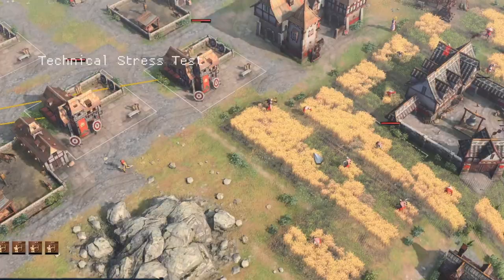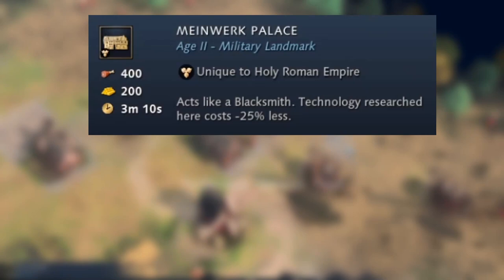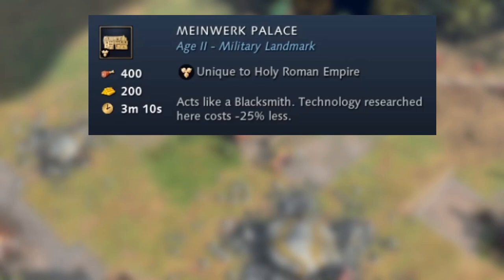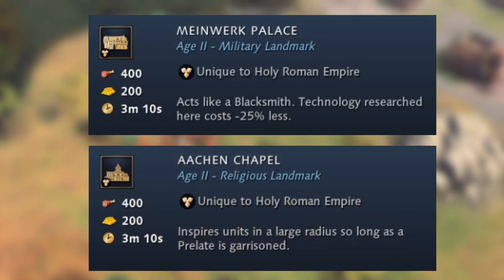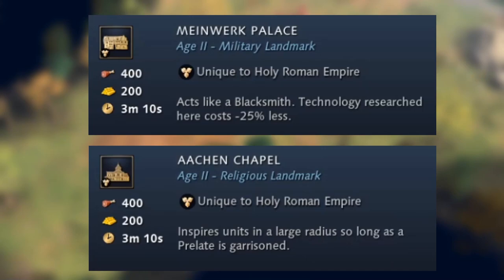Now let's look at the landmarks. For the feudal age upgrade choice, the first option is the Meinwerk Palace, which acts like a blacksmith but with technology costs 25% cheaper. The second option is the Rhenish Chapel, which inspires units in a large radius so long as a prelate is garrisoned. If you're going for a feudal age men-at-arms rush, the Meinwerk Palace would be the best choice — especially to get that Marching Drills technology.